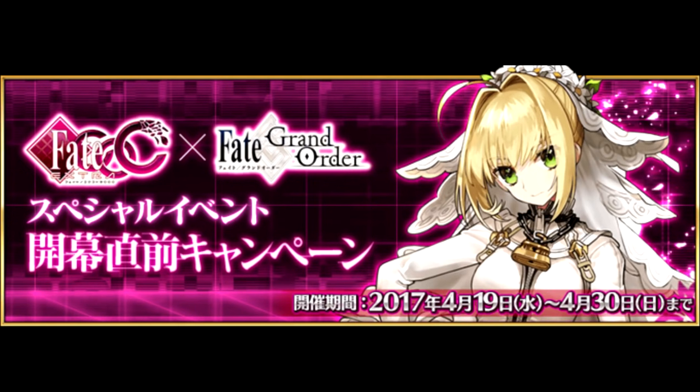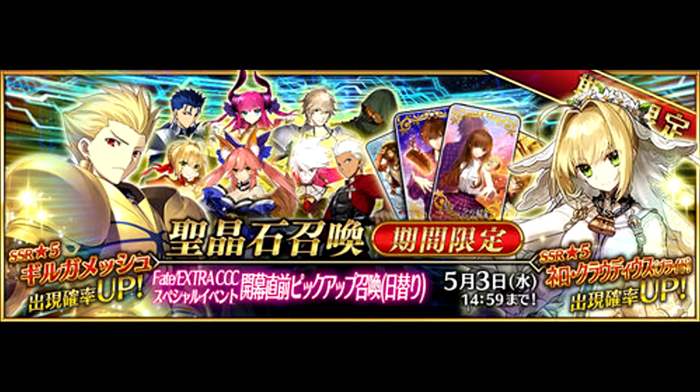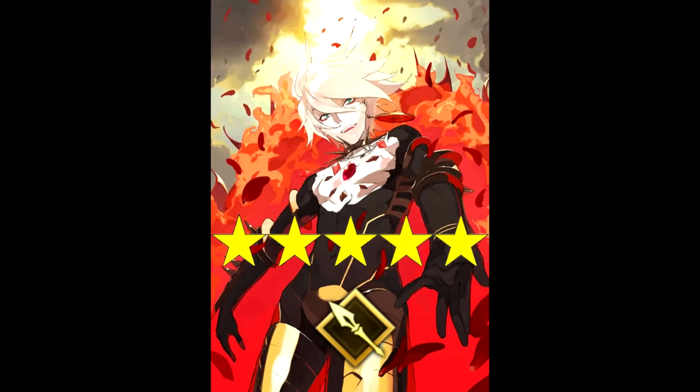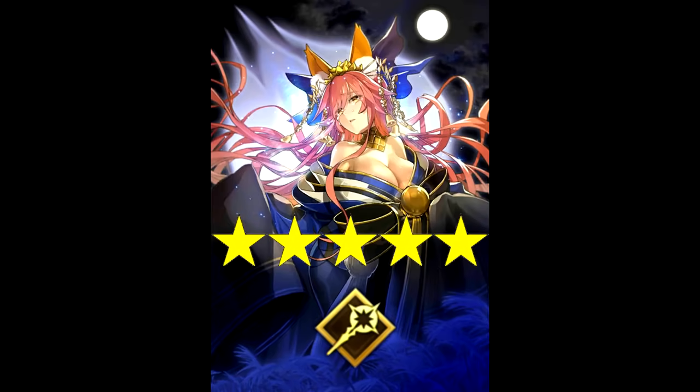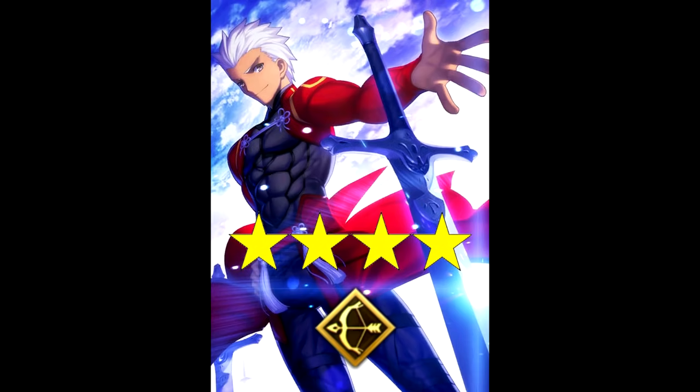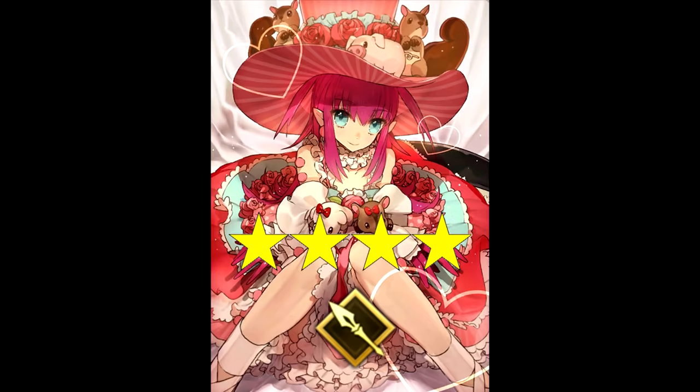Next up, we've got the Fate Extra x Fate Grand Order summoning campaign, leading up to the CCC event. It's another rotating banner, including the 5-star servants Nero Bride, Gilgamesh, Karna, and Tamamo. The 4-star servants Gawain, Nero, Emiya, and Elizabeth will also be on rate-up.